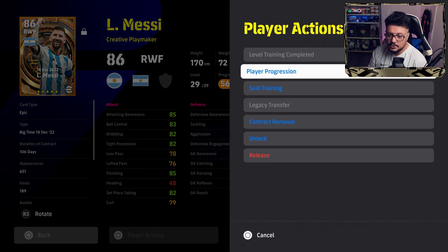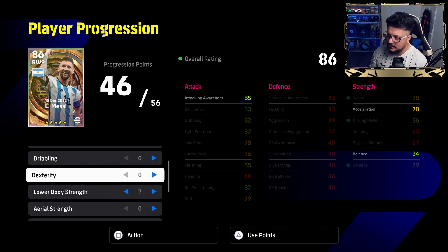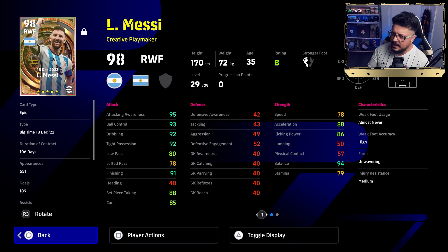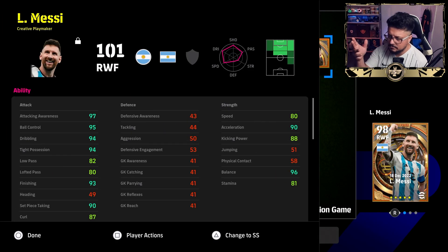You want to consider the manager bonus. For instance, if I want Messi's speed to be 80, I don't need to train it to 80 — 78 is fine. If I want it to be 90, then 88 is fine. As you can see right now, Messi has 78 speed and 88 acceleration. When I put him in a squad with the manager, you get the two plus boost — so he's got 80 speed and 90 acceleration. Always calculate the manager bonus when training players.